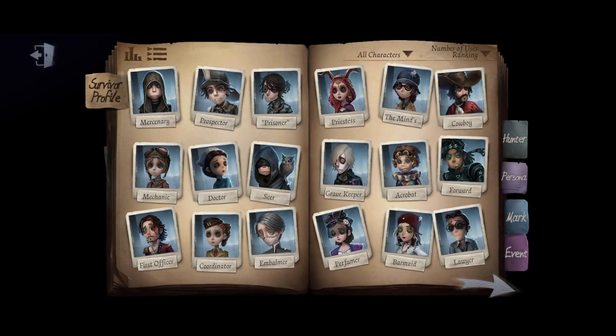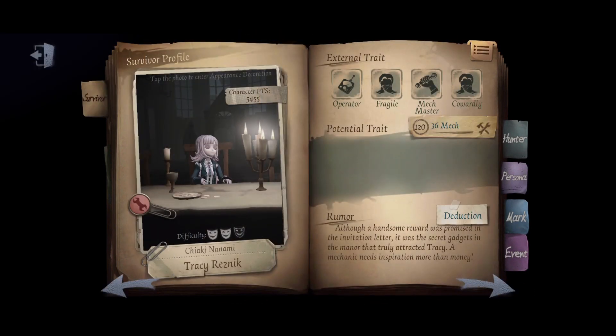First off, we need to understand her external traits. We have Operator, Fragile, Mech Master, and Cowardly.